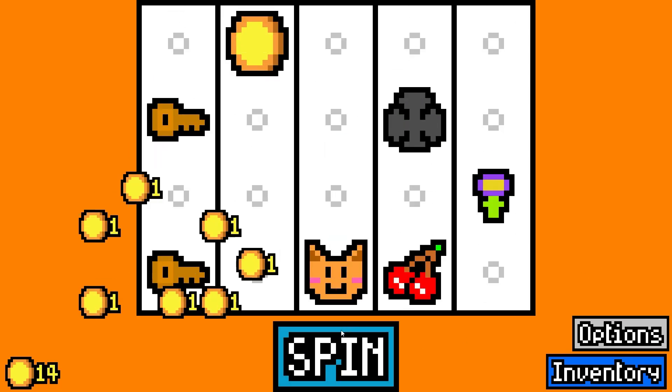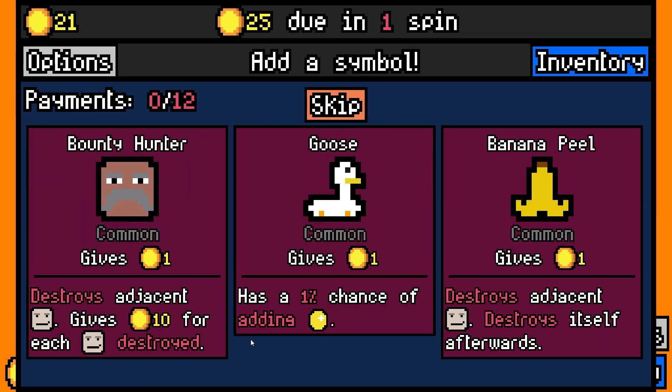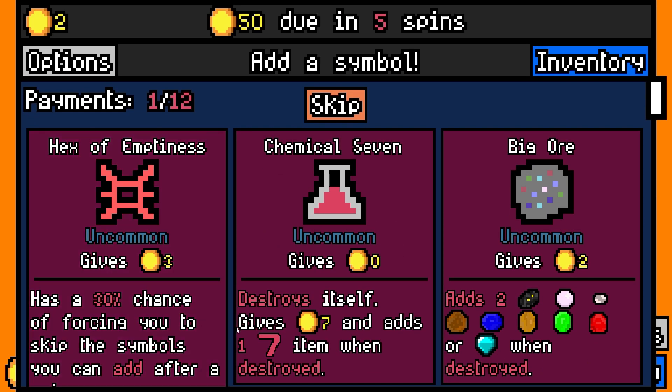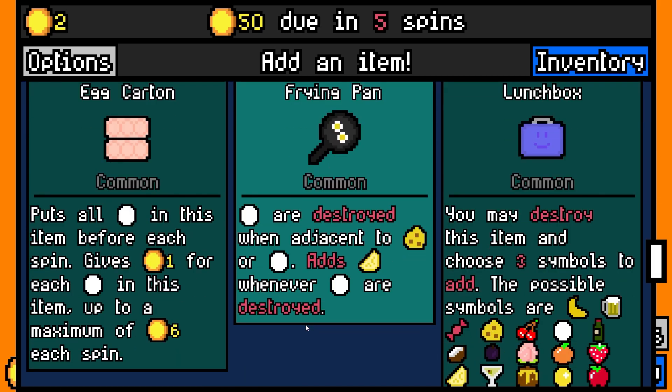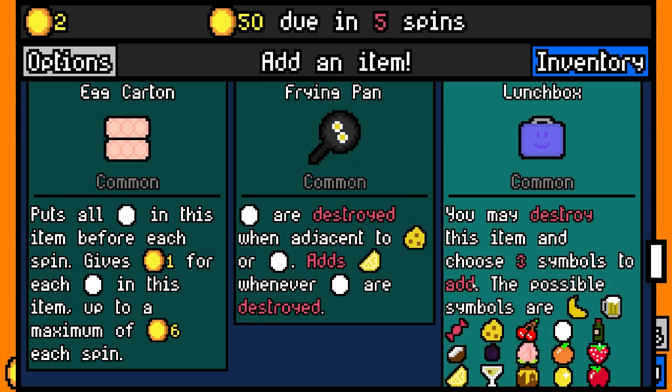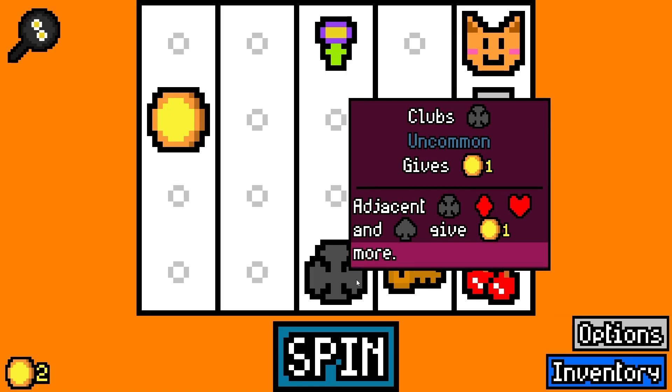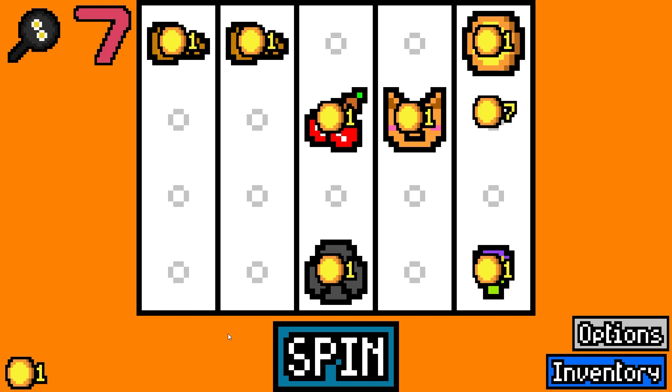I'm just going to roll keys for now because they destroy themselves. Still haven't seen any thieves. Pay rent. Let's go Chemical 7 — puts all eggs in this item before every spin, gives one for every egg, up to a maximum of six for each spin or lunchbox. You may destroy this and choose to add food symbols. Let's go for the eggs are destroyed option.